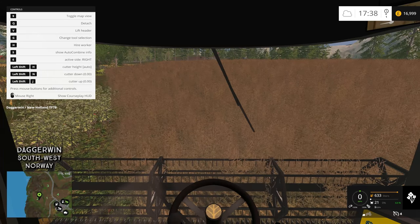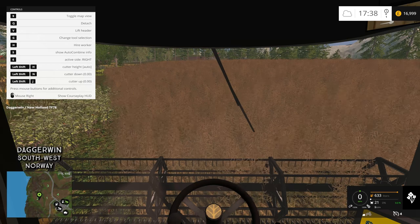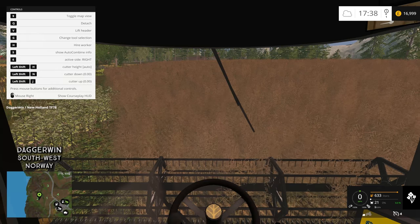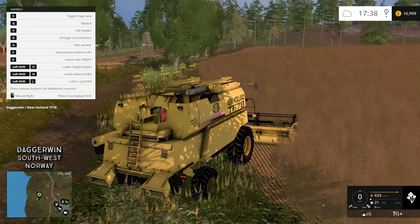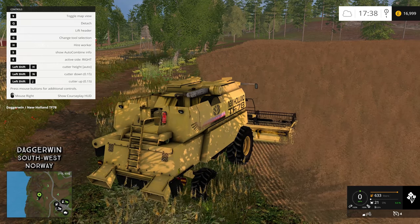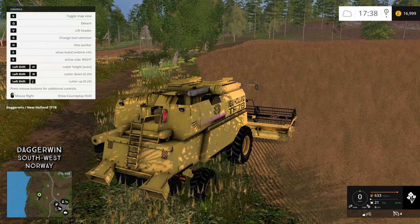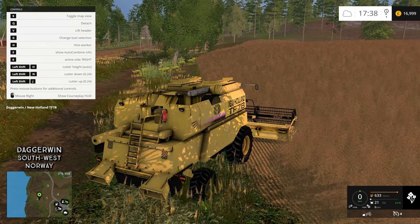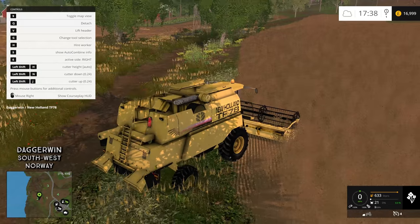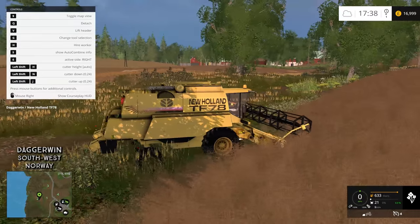And we are back. As you can see, looking at the control panel, we have three more controls: Cutter Height, Auto, Cutter Down, and Cutter Up. This will allow us to set the cutting height, because currently it's obviously hitting the ground, which is no good at all. Left Shift and J should lift it up a bit — this should prevent it from hitting the ground, hopefully. You can put it on auto, but I think we'll set it to manual today, just because it might be easier.